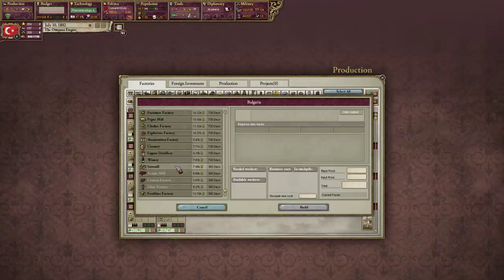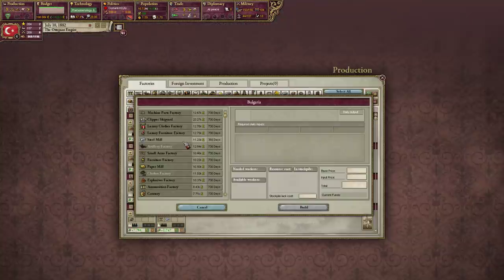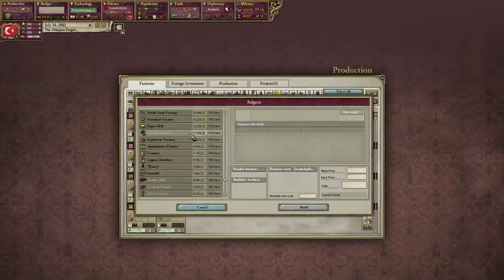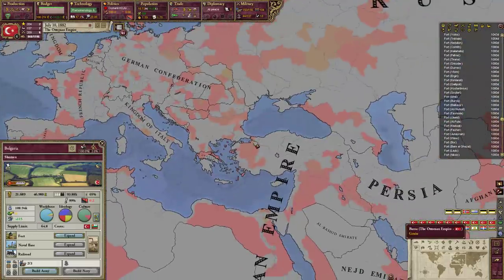Let's go ahead and get a clothes factory. Maybe a luxury clothes factory. We also do import liquor - for liquor we need fruit, glasses, and cotton. Where do we produce the most cotton?